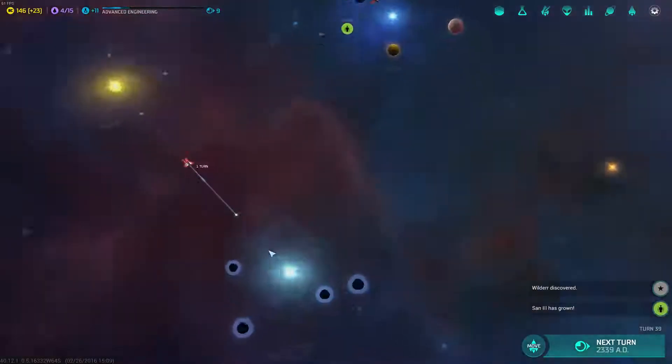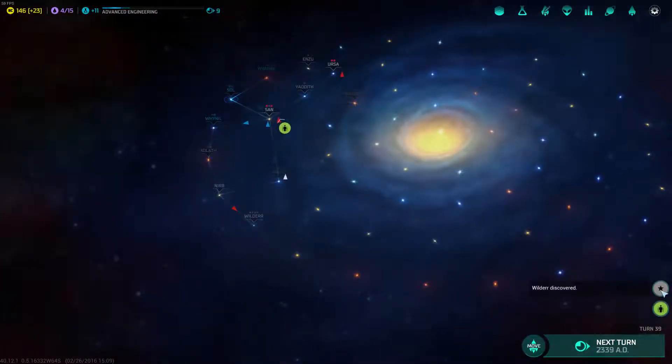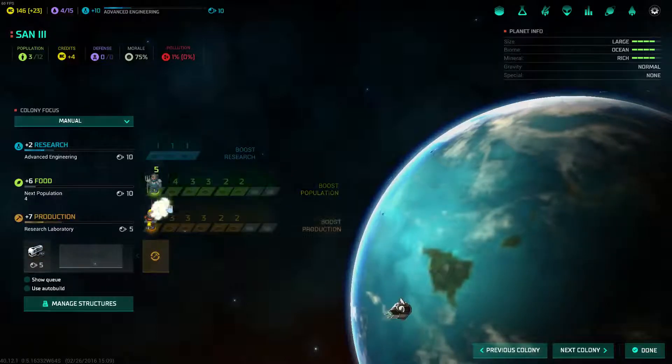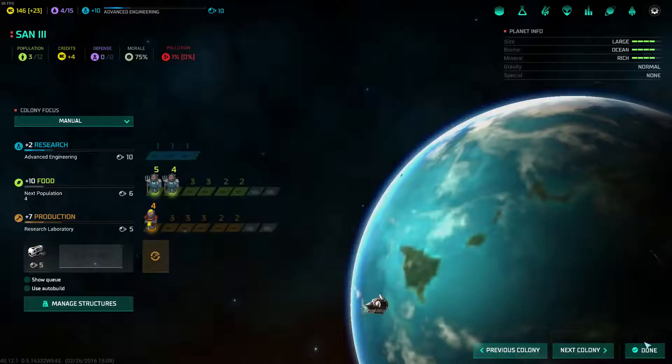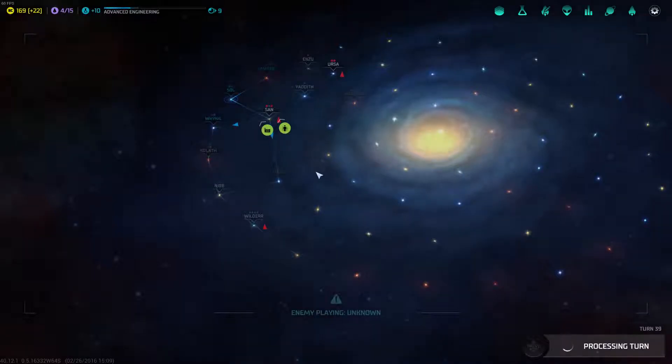There's another system off of here — we found another one called Wilder. And Sand 3 has grown. I think I'm going to put him on population growth for now. I want to get some of these planets up and running better.